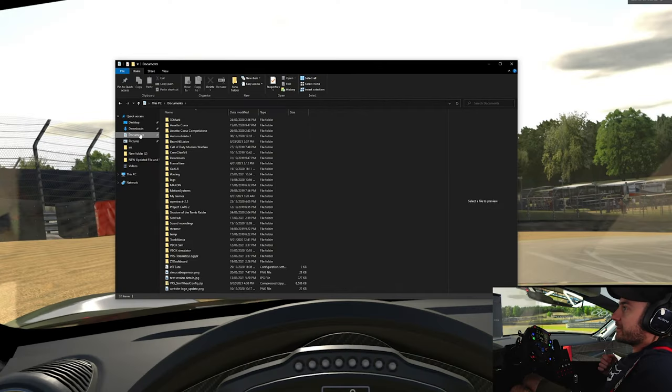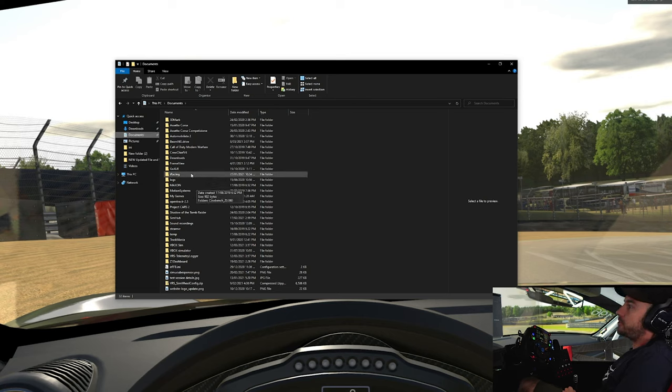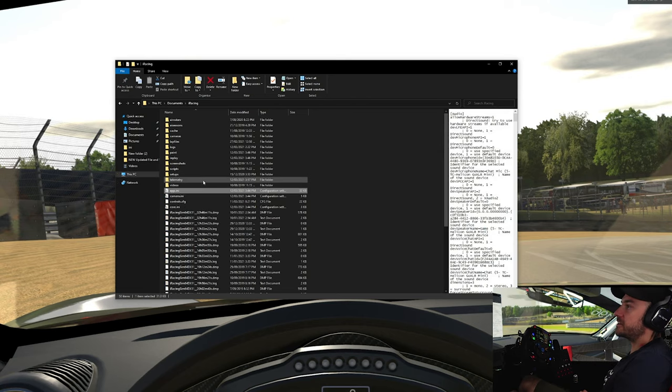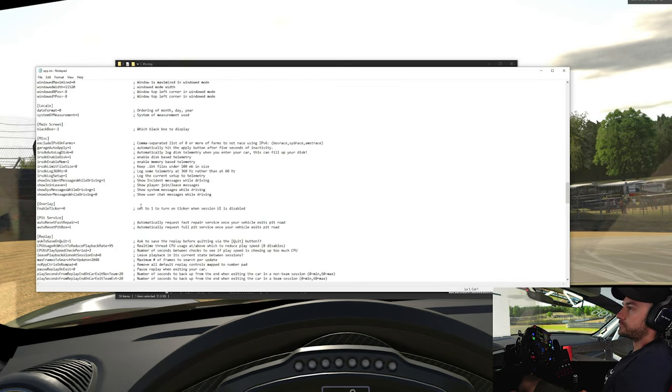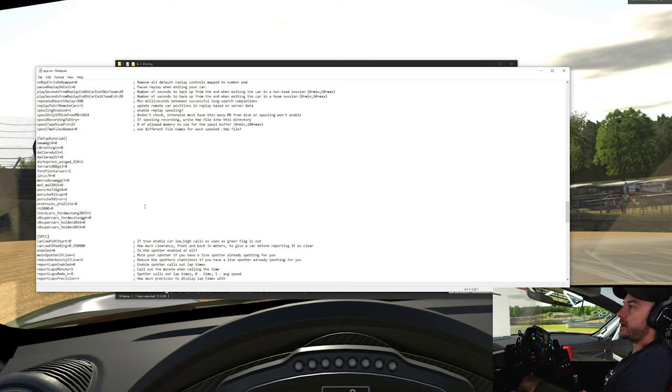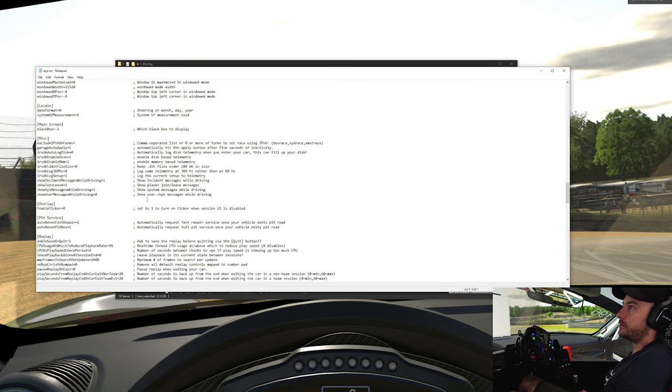What we're going to do is navigate to our Documents folder on the PC. We're going to go into iRacing, and then we're just going to double-click on our app.ini file. Double-click on that, then we're going to scroll down to about three-quarters of the way down. We should see a little title here — we've gone too far there. Pit service — there it is.